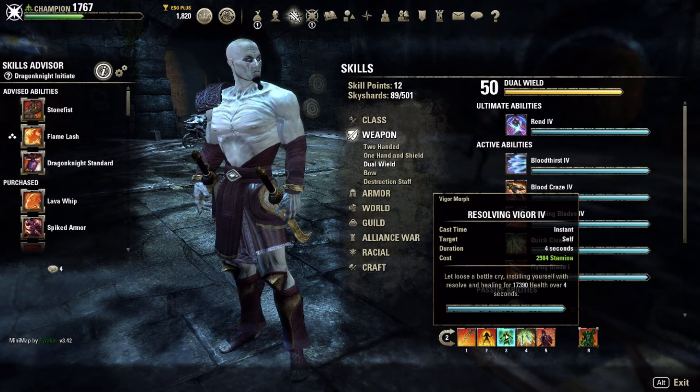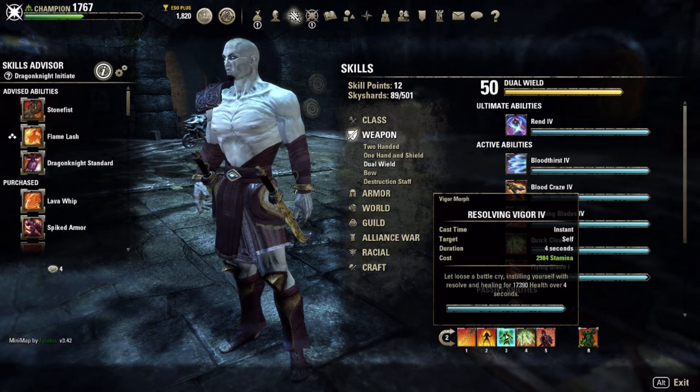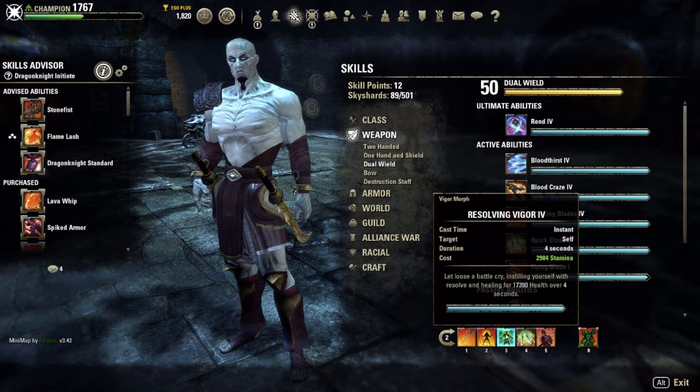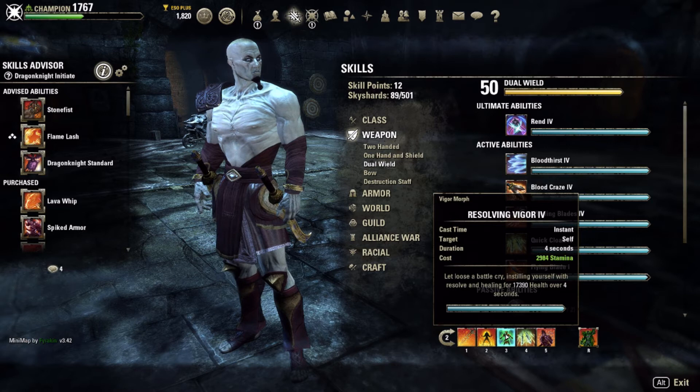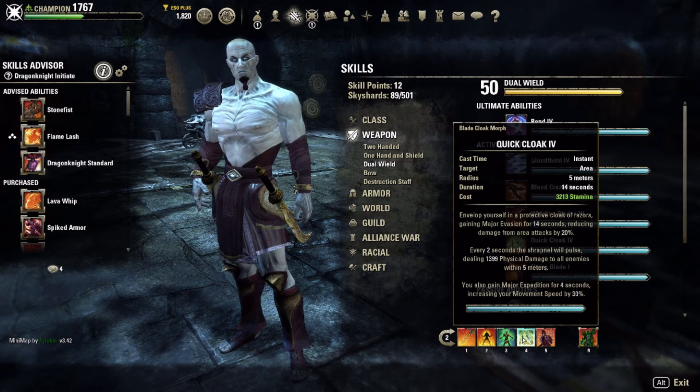Resolving Vigor gets up to 21-22k. You can run Echoing Vigor if others in your group are running it, but Resolving Vigor is where it's at for me fighting outnumbered. There are times I push too far into a group or overextend and just need mega heals to get back to my group — Resolving Vigor works great for that.